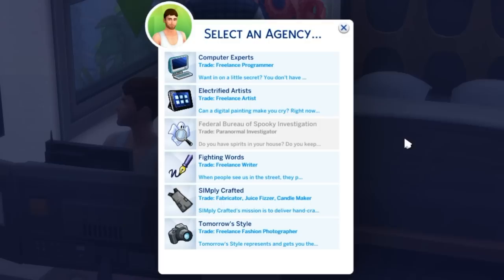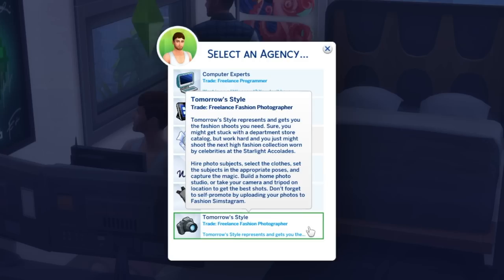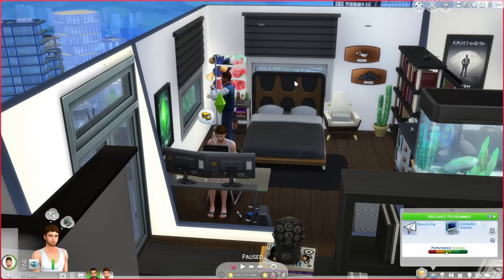The freelancer career was introduced to the base game and originally came with the freelance programmer, artist, and writer options. Since then, you have the ability to become a paranormal investigator if you own the paranormal stuff pack, a simply crafted creator if you own Eco Lifestyle, and a freelance photographer if you own the Moschino Stuff Pack. Being a freelancer has its benefits because you can set your own schedule and work anywhere at any time.